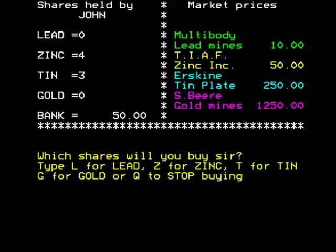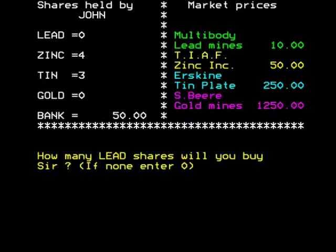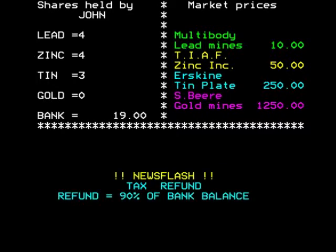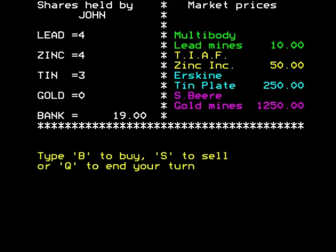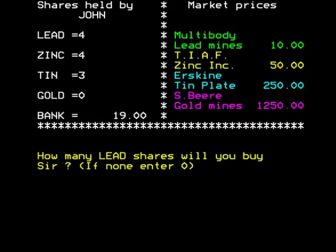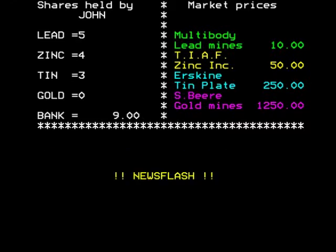We'll also buy four lead shares, leaving ten pounds in our bank account. We get a newsflash — tax refund! Ninety percent of bank balance! If I'd had all that money in the bank I'd have got a lot more and could probably afford gold. Because of that, I can buy an extra lead — and that's exactly what I'm going to do.